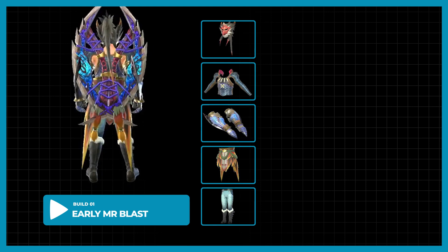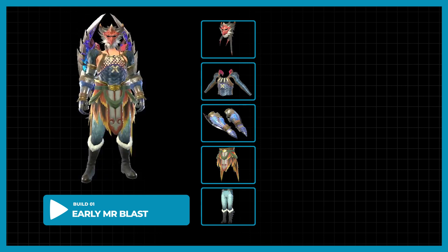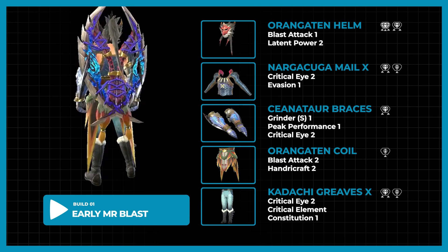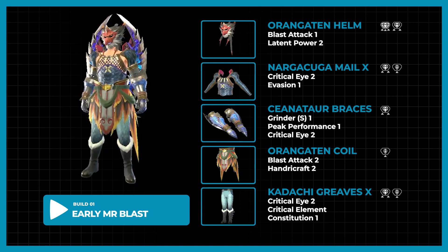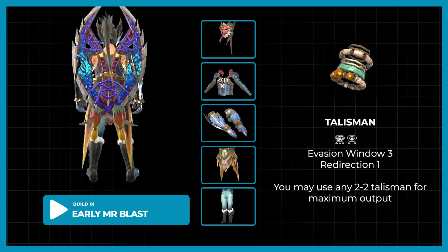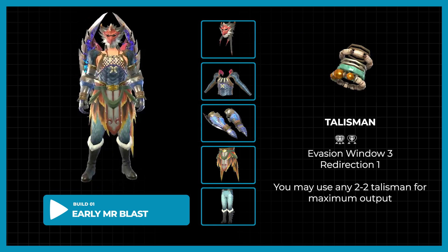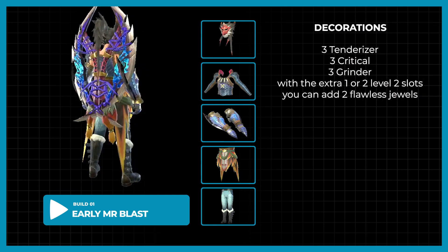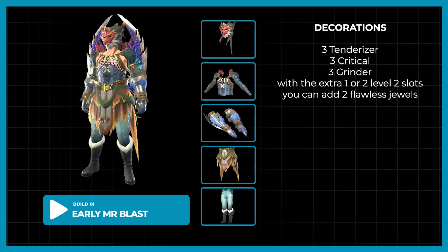Our weapon at this point will only have one level 2 and one level 1 slot. For this set, we will be using the Orangaten Helm, End Coil, Nargacuga Mail X, Cyanator Braces, and the Kadachi Greaves X. You will need these decorations: 3 Tenderizer, 3 Critical, and 3 Grinder Jewels.